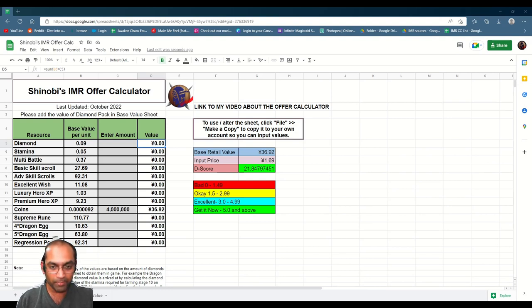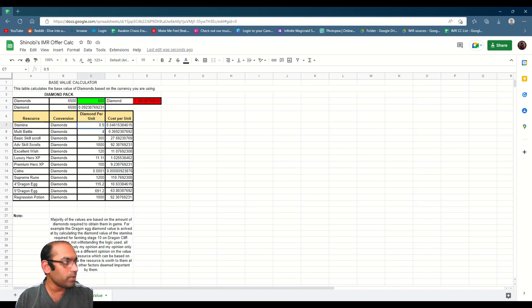So we have got 4 supreme runes and 4 advanced skill scrolls, and the value of it was at 150 CNY. We are getting a value out of it of 5.41. So we're getting slightly more than what they have advertised. Some packs can be more than others. The coin pack was advertised as 1,000% discount, but according to my calculator it's valued between 6.15 and 6.18 — not at the scale of 10. In this case, they advertised 500%, but we can see it is at 541%.